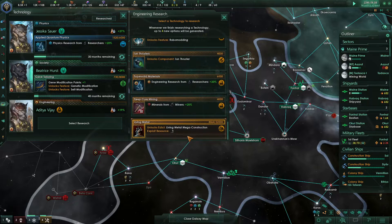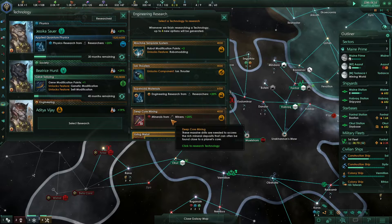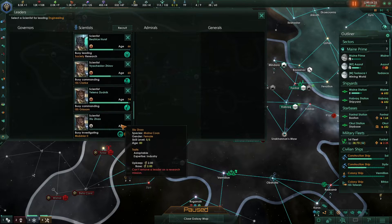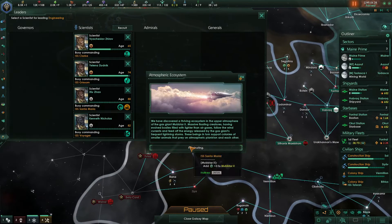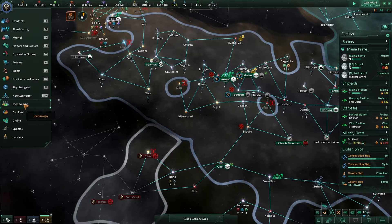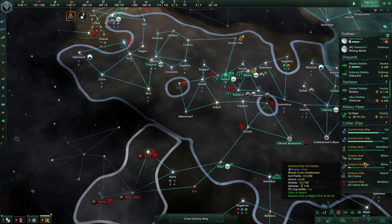Robo modding and minerals from miners - this is 4,000 and that's 4,000. Getting more out of our robots might be good, but I don't think we have a lot of robots right now - this is industry. We do have an industry person and he's a level 5 industry. He's on a research mission - can't reassign a leader on a research mission. Now he's there with 40%. Very nice.